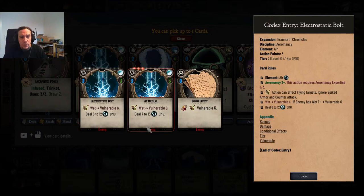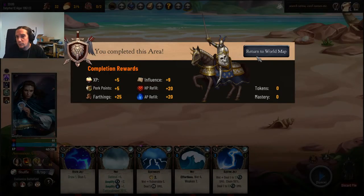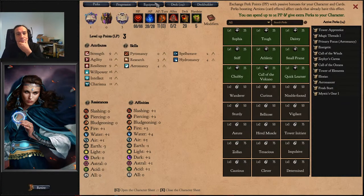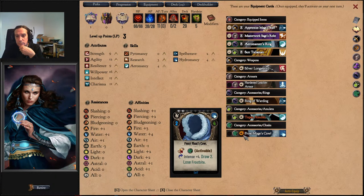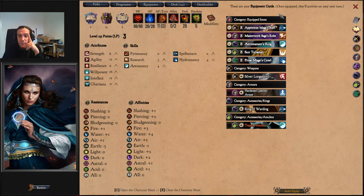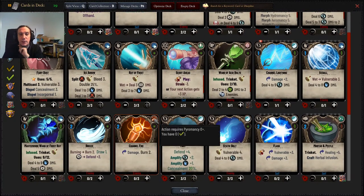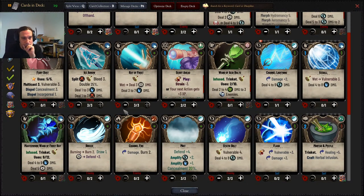Electrostatic bolt — quite high base damage, the vulnerability part is also tasty, let's pick that up. I haven't had a cloak yet at all — it's getting better and better. Which spells do I hate most right now? We're going to cut out Ice Arrow — as cool as the Bleed might be, the damage of that spell is just so low, I can't stand it.